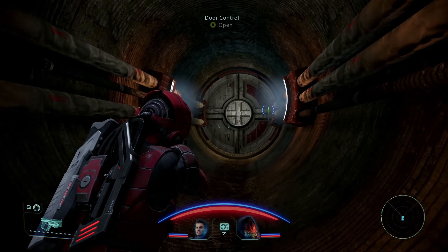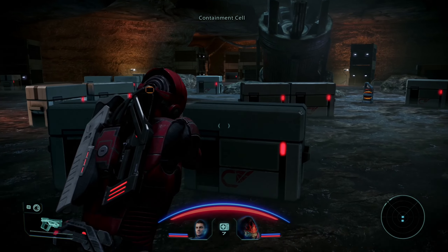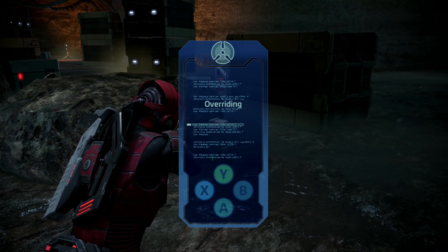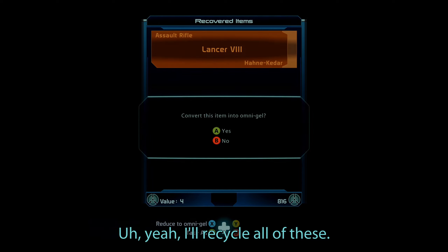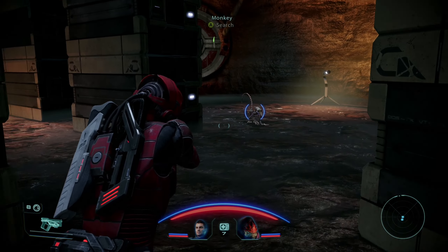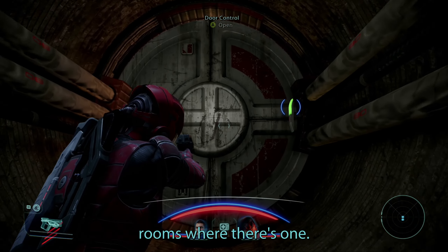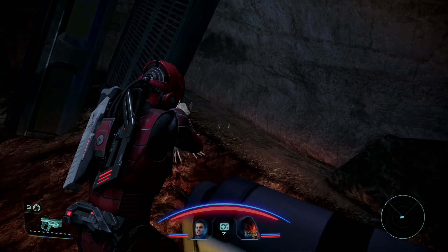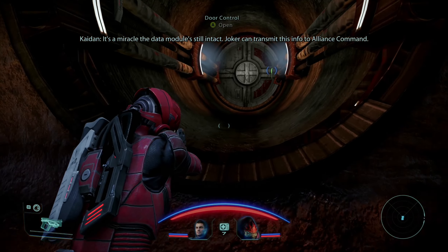Let's go further. It is definitely set up for a firefight. Oh, loot — I'll recycle all of these and take the XP. It's not you, is it? No. It's one of the two back rooms. You don't have it — what about your friend back here? He dropped the data module! It's a miracle the data module is still intact. Joker can transmit this info to Alliance Command.